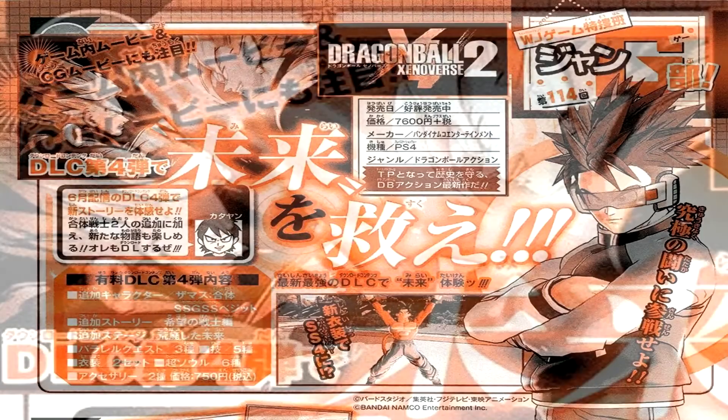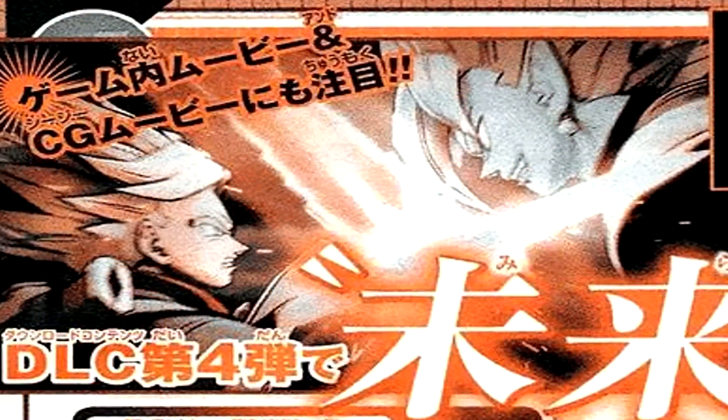We got a screenshot from the story mode that we're going to be getting. Looks like that's Super Saiyan Rage Future Trunks vs. Merged Zamasu. And if you look towards the bottom, we have a Super Saiyan 4 costume, and it looks like we have a tail too. I don't know if that's going to be like an accessory or anything like that, and the same goes for the wig and stuff.